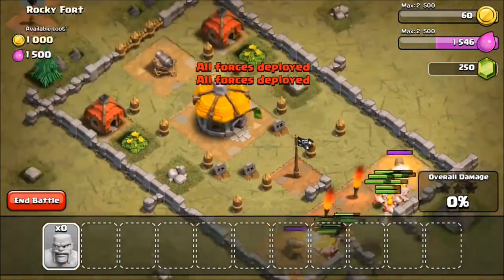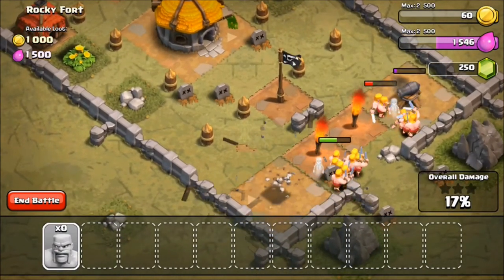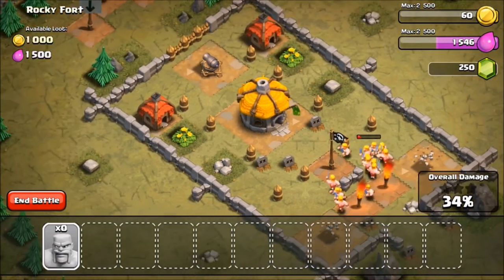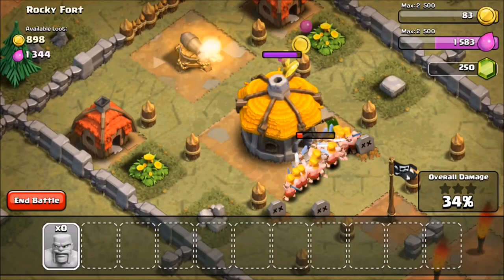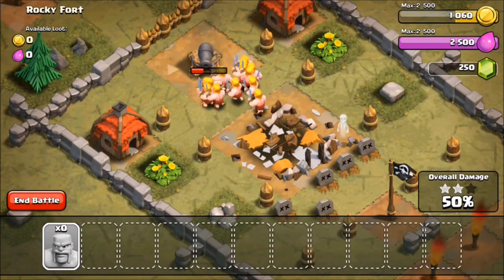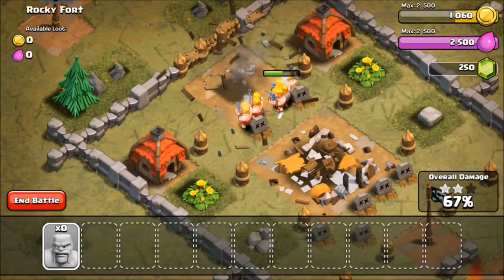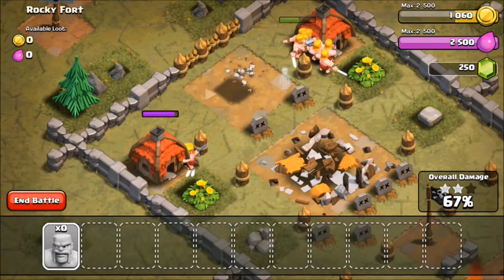I'm so used to the guys that can tank like 15 hits from everything - these guys are level 1 and they die in like two shots. I'm hoping they get through this Town Hall building. You're also used to Town Halls taking forever to get destroyed. But this cannon is getting overwhelmed - just so many guys rushing it. Now they're just taking out the little buildings and that's really about it.